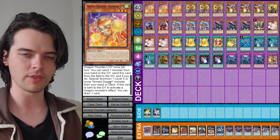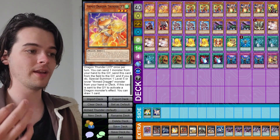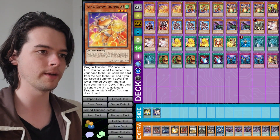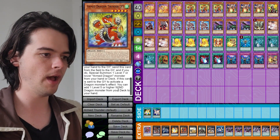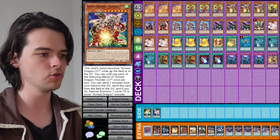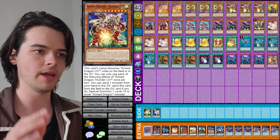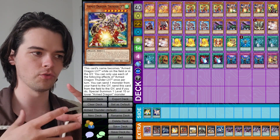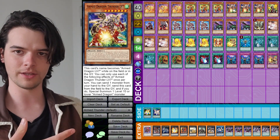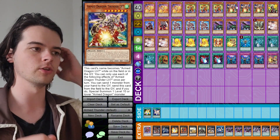The second effect of all the Armed Dragon Thunder monsters is that when they are sent to the graveyard to activate a Dragon monster's effect, you can add something from your deck to your hand. With Level 3 you can draw one card, with Level 5 you can add a Level 5 or higher Wind Dragon monster from your deck to your hand, and with Level 7 you can add one Armed Dragon card from your deck to your hand. This also counts if you send them to the graveyard with Pile Arm's effect.